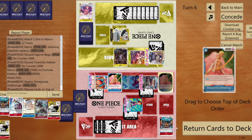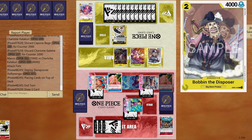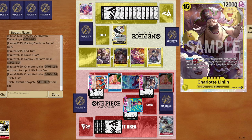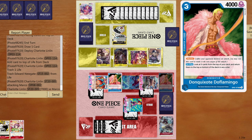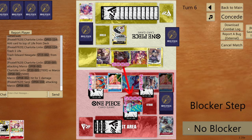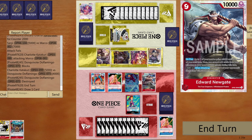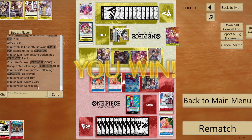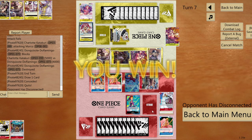Opponent plays Big Mom — one life. Three attacks coming. Take the first and for the other two I don't need to waste the blocker — give 2000 counter instead. No blocker for opponent. Opponent has no blocker — almost impossible to win now. No more counter in hand either. Great stuff — we managed to win again. Let's go for another matchup.